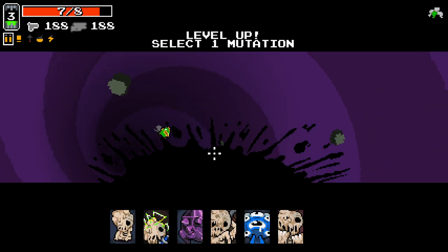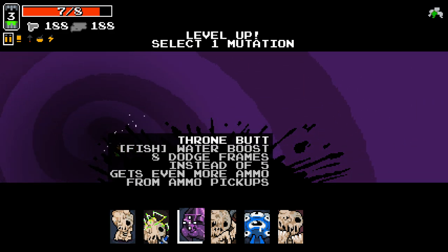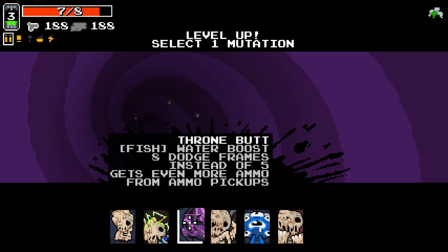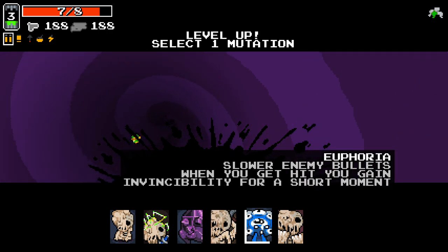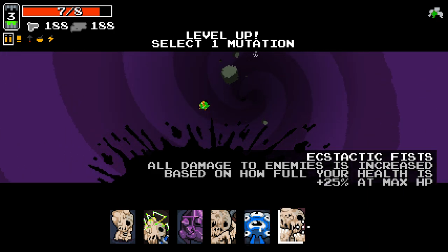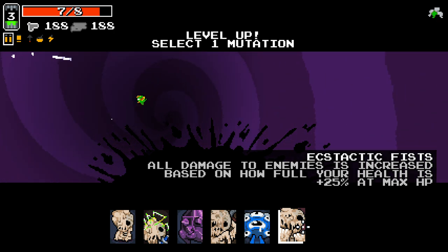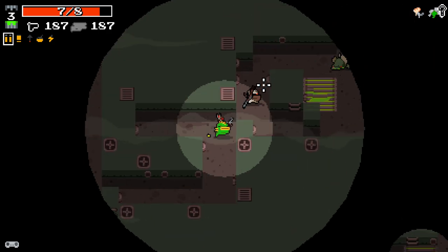We've got Energy Brain - energy weapons deal more damage. Throw and Buzz. Fish gets the water boost and dodge frames, plus even more ammo from ammo pickups. Flexible Elbows again, Euphoria - slow enemy bullets when you get hit and gain invincibility for a short moment. And this is completely new I think: Ecstatic Fists - all damage to enemies is increased based on how full your HP is, plus 25% at max HP. Let's go for that; that seems rather good.